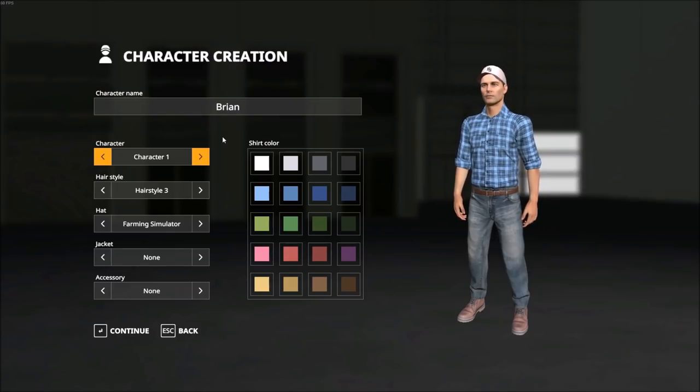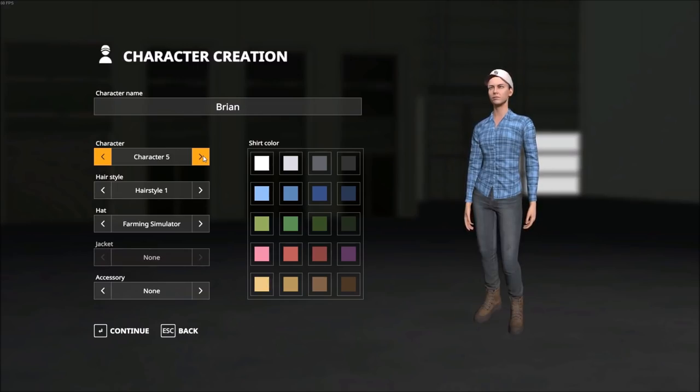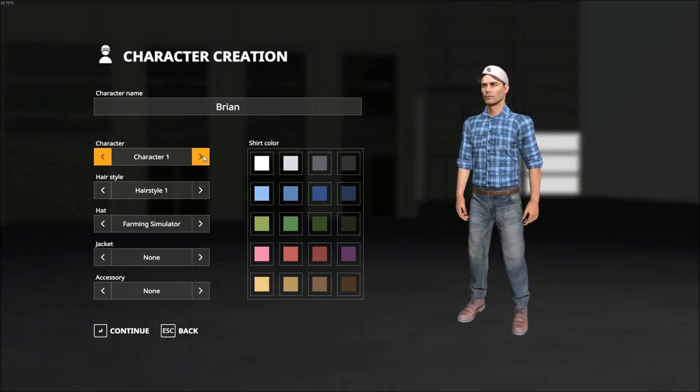That brings us to the character selection screen. You've got four different character models for male and four for female. Moving through them quickly you can see how they change on the right-hand side of the screen. For our purposes we're going to leave it on character one. The hairstyle really won't matter because we'll be wearing a farming simulator cap — there are various equipment manufacturer branded caps as well, so several different hat options.